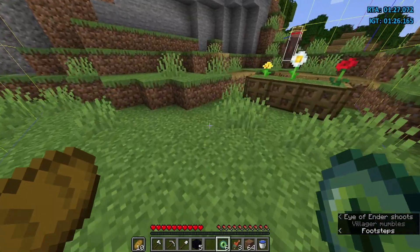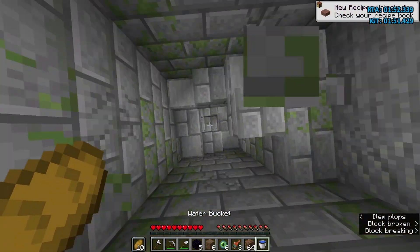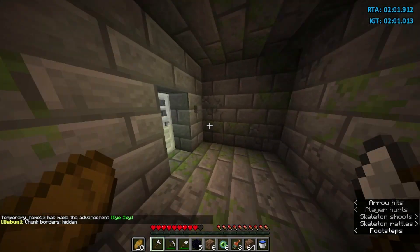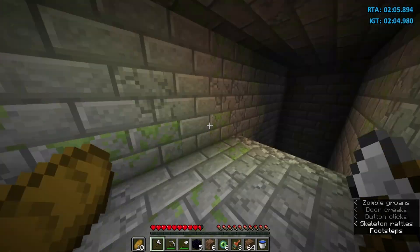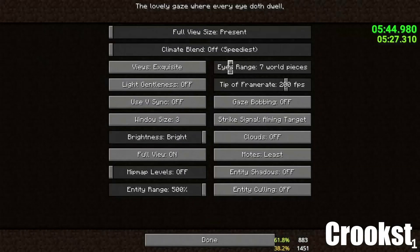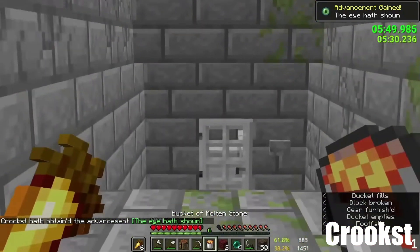When you find the stronghold chunk, dig down at 4-4 — this will put you right in the starter staircase. When searching for the portal room, always go first in the middle hallway since it's most likely to have one. The portal room most likely spawns 5-9 rooms from the starter staircase, so if you've gone about 8 rooms and don't see it, you should probably go back. There's also a strat called preemptive where you find the direction of the portal using the F3 menu — I'll leave a link in the description.